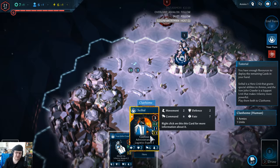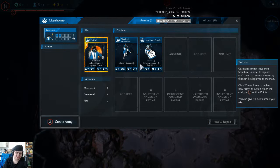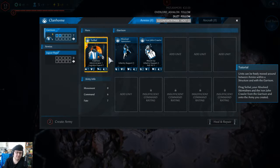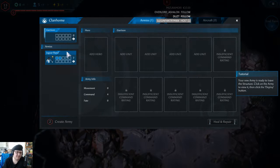You have enough resources to deploy the remaining cards in your hand. Seibal is a hero unit that grants special abilities to armies, and Iron John Crawler is a support unit that makes infantry more powerful. Play them both to your clan home. Click clan home - units in the Garrison can't leave their structure. In order to explore you will need to create a new army that can be deployed to the map. Click create an army - the Jaguar Band. Track Seibal and Iron John Crawler. Click the army to view it and deploy.